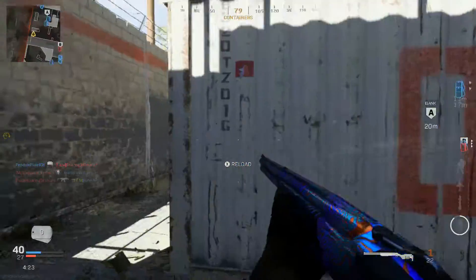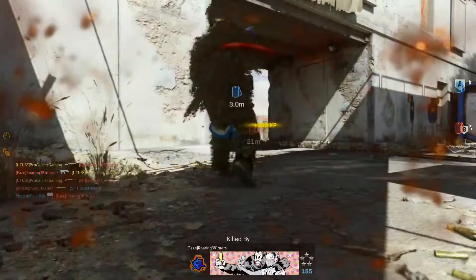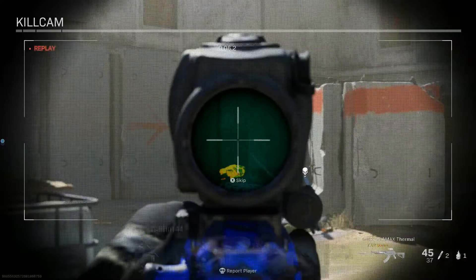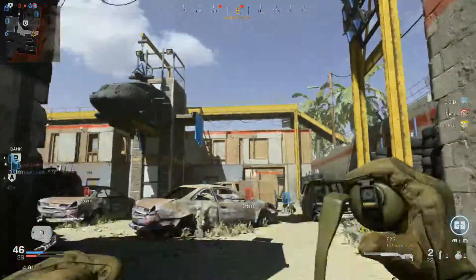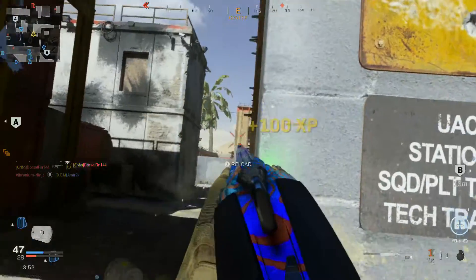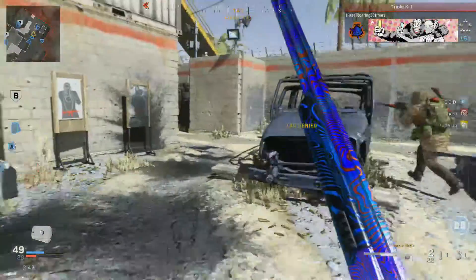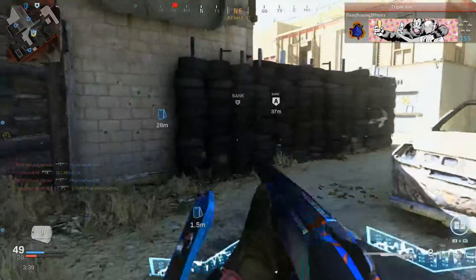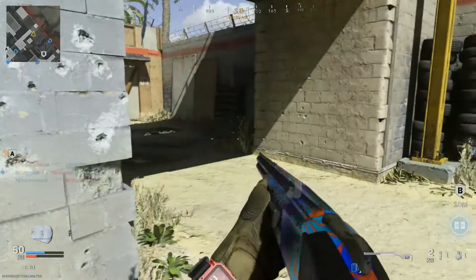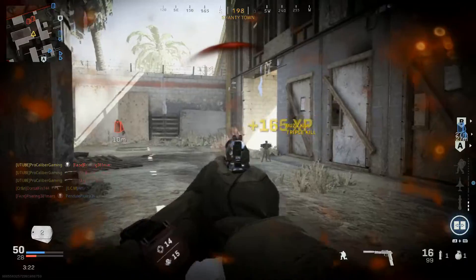Every corner of the map seems to be covered in trophy systems. I'll shoot it — boom, shuts it down. Oh hello there sir, boom! Pulling out the Renetti just in case — you gotta have a good secondary. That guy let me kill him; I feel so bad. We're at the top of the leaderboard though — got to have a good secondary weapon ready, especially when you've only got two rounds in the primary.